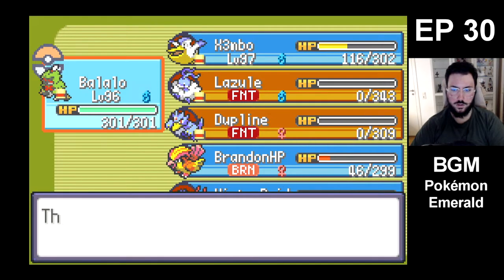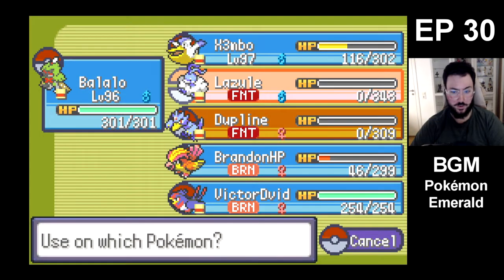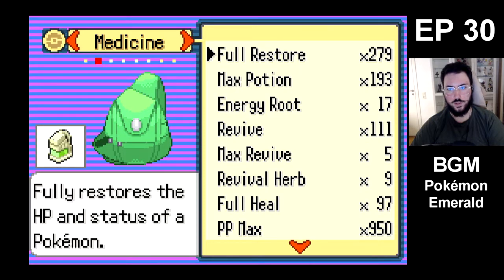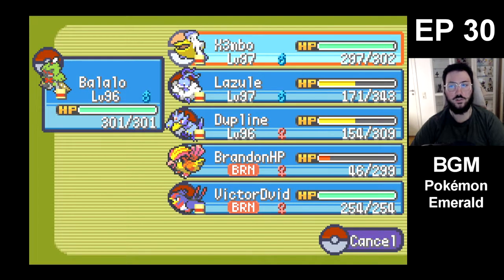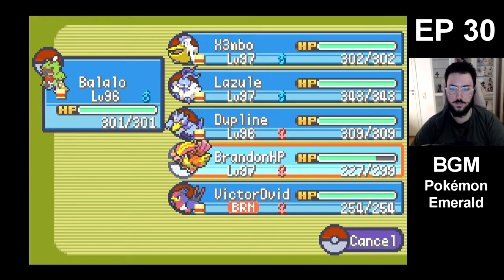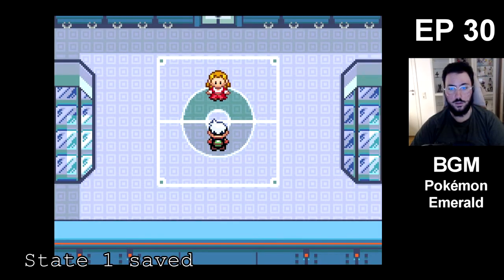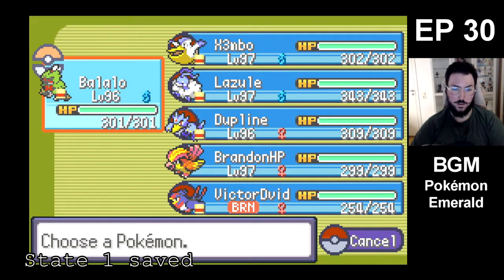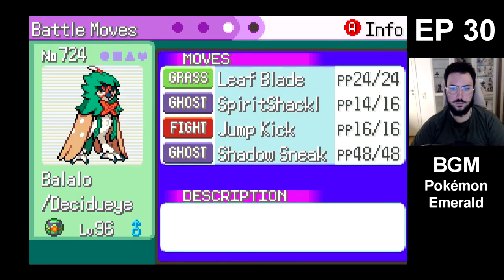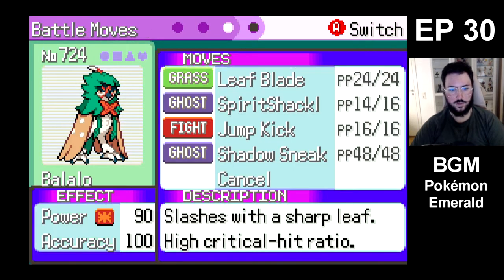You know what guys, we all did very well there. We haven't had to use Victor David so far. Victor David has had a pretty relaxing Elite Four experience. Who's the next one? Ice. Alright. I mean, the Ice one — Balalu would be okay I think, because of Leaf Blade and Jump Kick — it's gonna be super effective against a lot.